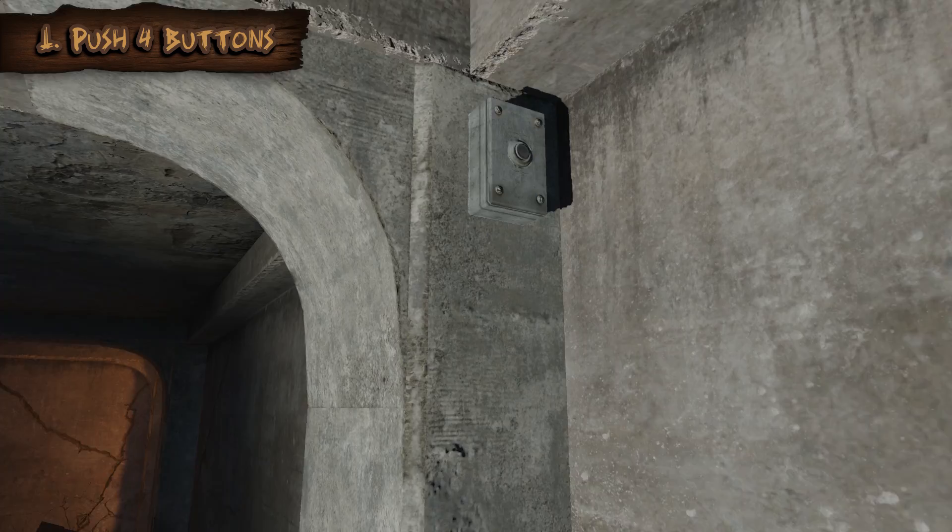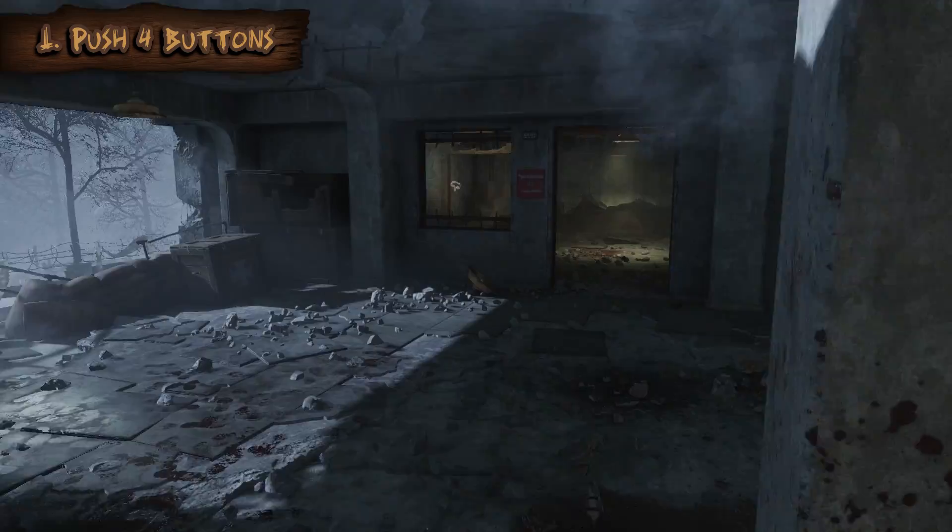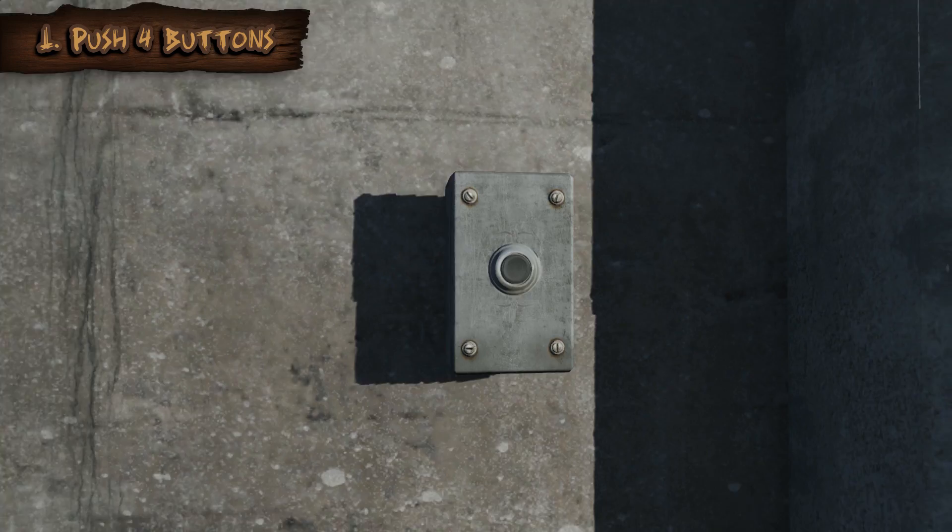The first one is over here by the mule kick area. You will have to jump up to activate that one — just hold square when you jump up. The second one is above the staircase right here. You do hear a clicking noise when you activate it. You're going to have to jump from that higher platform and hold square in midair, and you may or may not hear that click. It's really quiet.